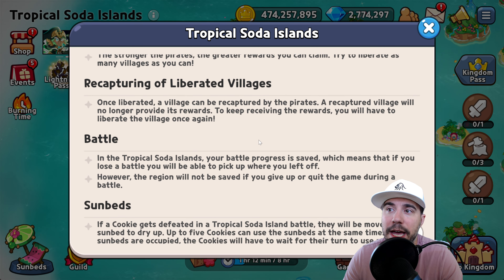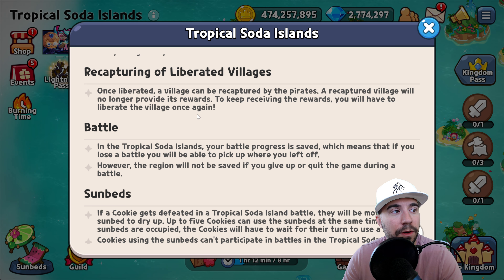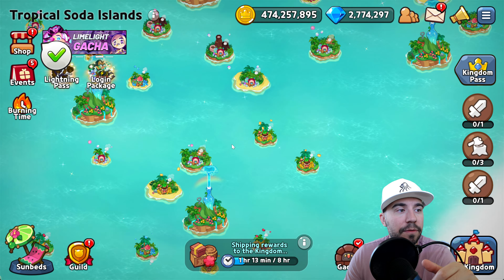Try to liberate as many villages as you can. Note that a liberated village can be recaptured, and a recaptured village will no longer provide rewards — so you need to keep liberating to keep receiving them. Your battle progress is saved, so if you lose a battle you can pick up where you left off, but the region won't be saved if you quit during a battle. If a cookie gets defeated, they'll be moved to a sunbed — up to five cookies can use sunbeds at a time, and cookies on sunbeds can't participate in battles.